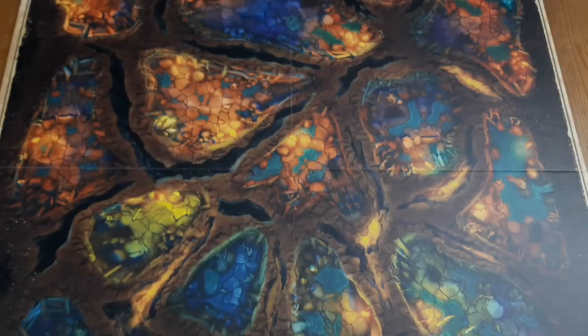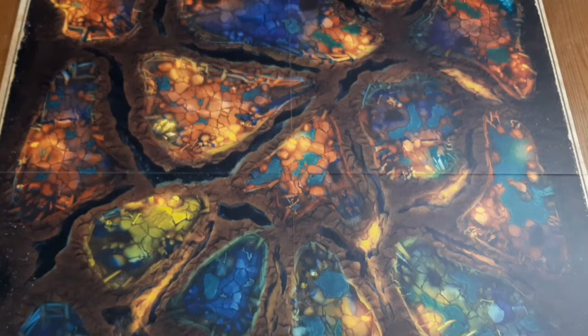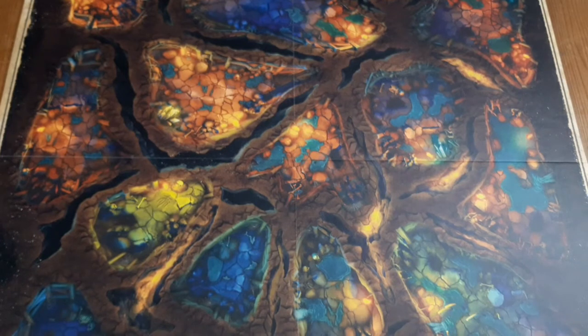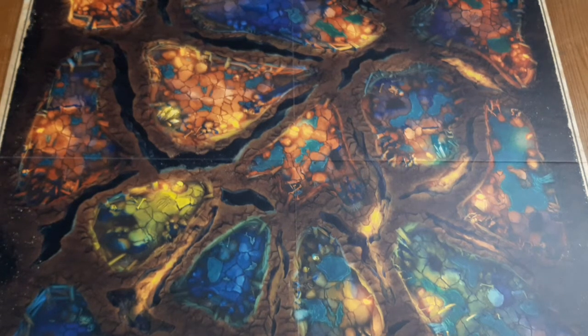And there's the main playing board, depicting all the caverns and various underground places within Astoria where the Goonies are going to come up against the Fratellis and pirate ghosts, and obviously the giant octopus as well. Can't wait to get stuck into this.